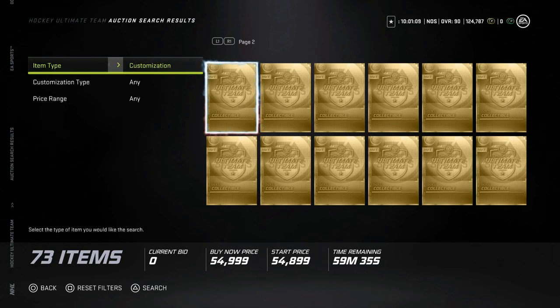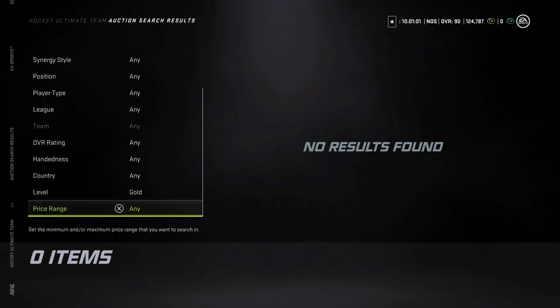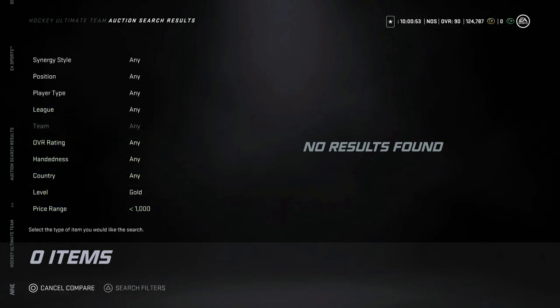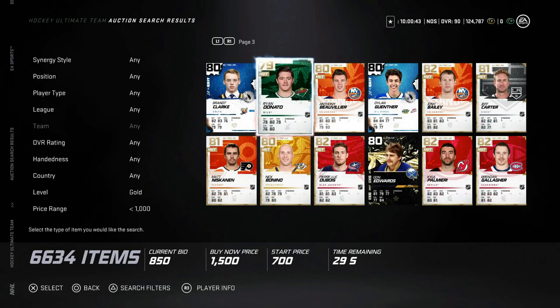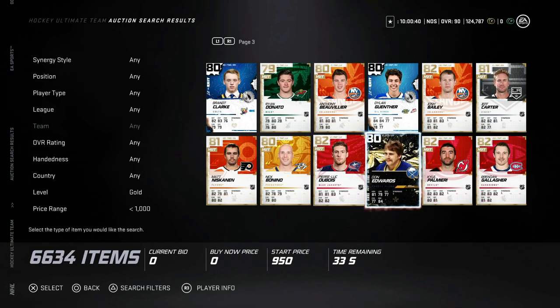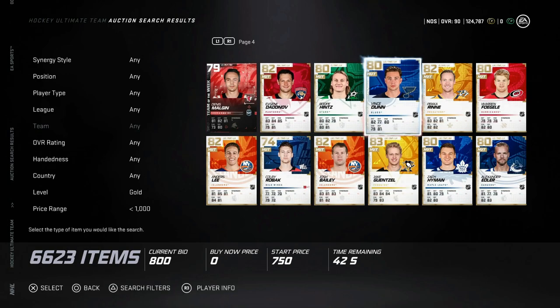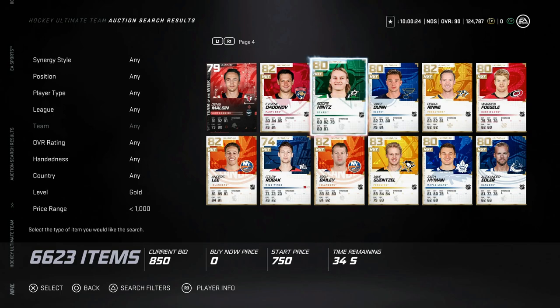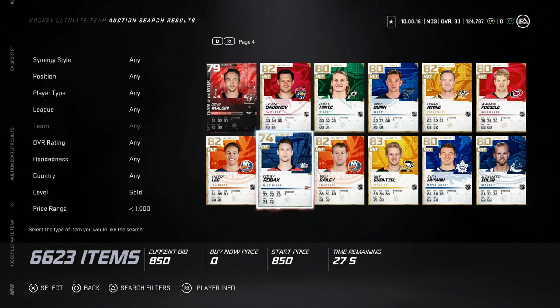To recap: if you're a free-to-play player looking to make coins, set rarity to gold, maximum $1,000, and look for cards at around $850. You'll get outbid sometimes — that's fine. If every card is at $850, go to $900, which still saves you a considerable amount compared to buying collectibles in the auction house. At $1,000 the market is at its worst and I wouldn't recommend going that high. Do it long enough and you'll build up your coin bank as a free-to-play player.